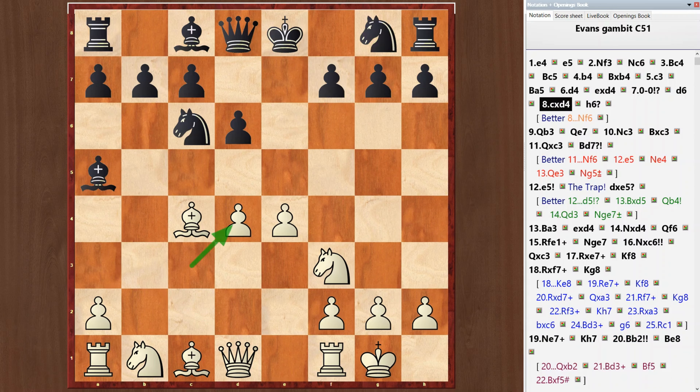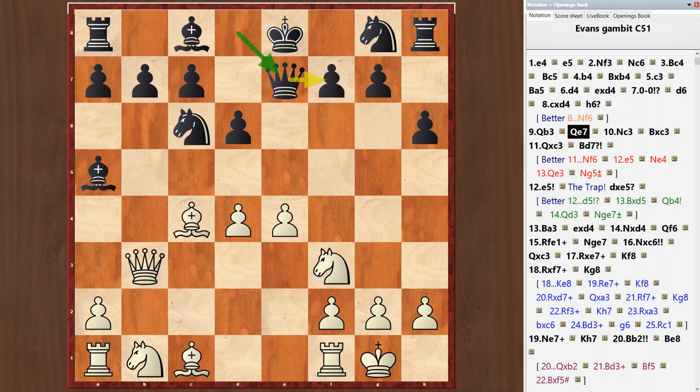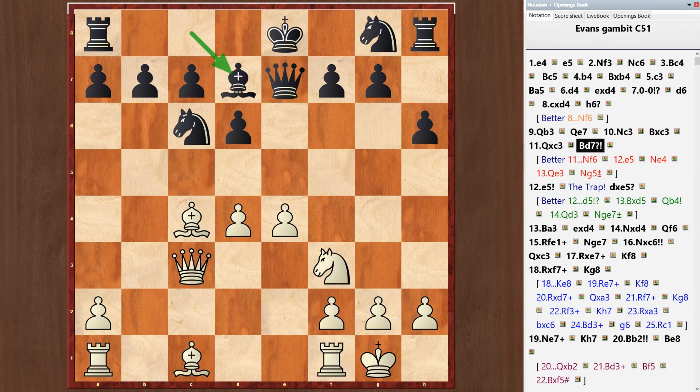After h6, white has an initiative. Queen b3 attacks the f7 square. Queen e7. Knight c3, bishop takes e3, queen takes e3, bishop d7. Black loses the second tempo. Better is knight f6.